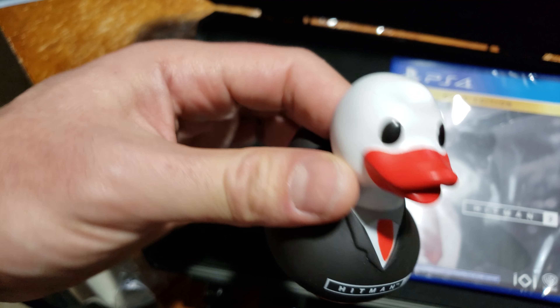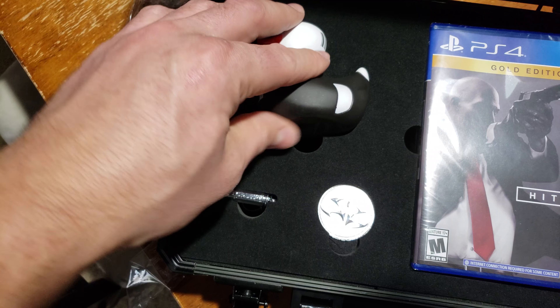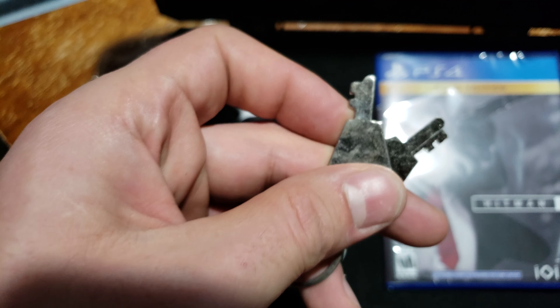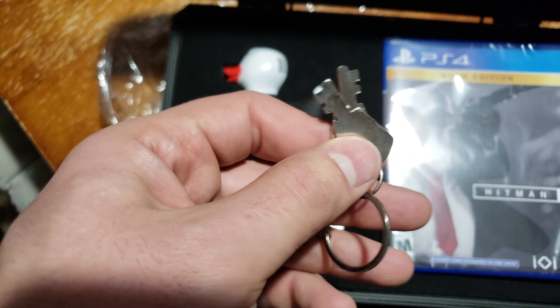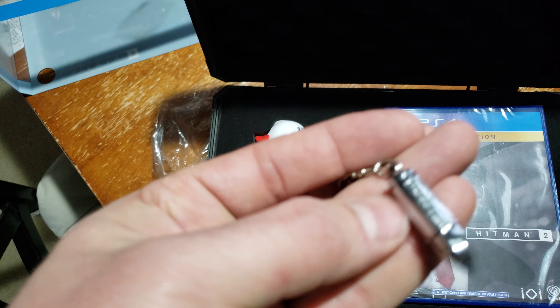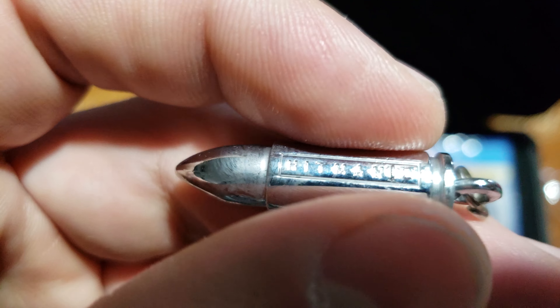Hitman 2. It's a rubber duck. Got the bullet — packed in there pretty tight. Look at that, there's the keys. Now that would have been cool had they had that on the outside. It would have been like, yeah, really have to open this thing up. Fingerprints all over the bullet.